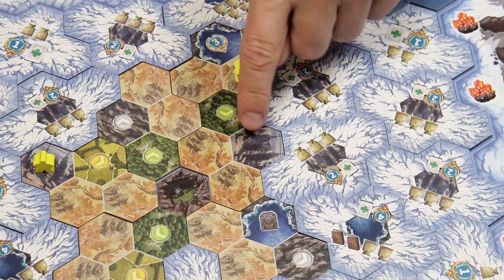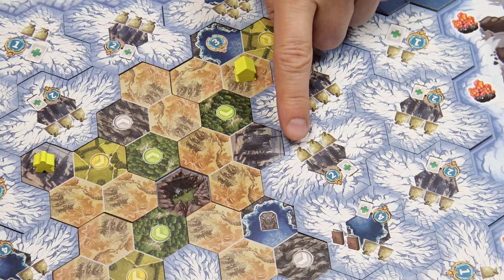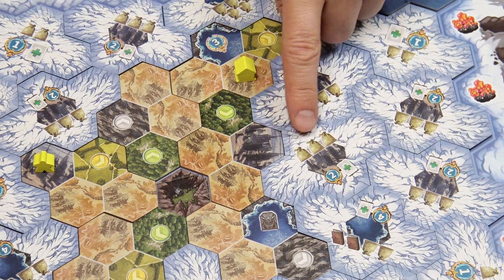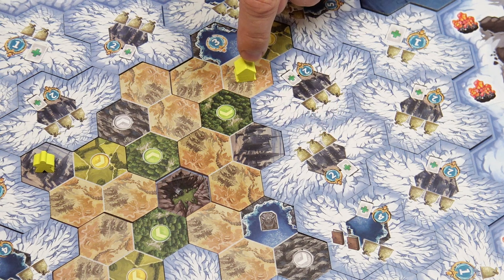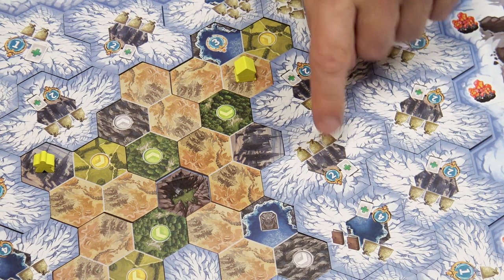The cost of the range is one food per space you need to cover, plus the cost of the target tile. In this example, that would be an additional three food, so you would need five food total to explore this tile.